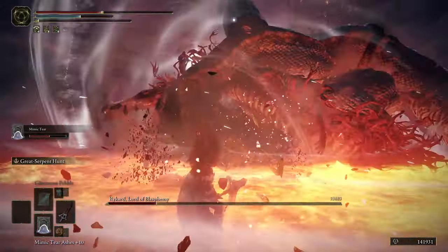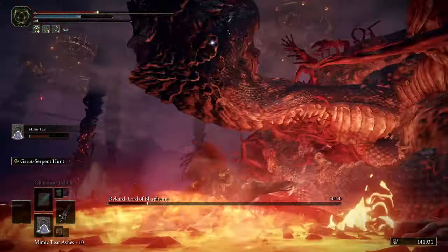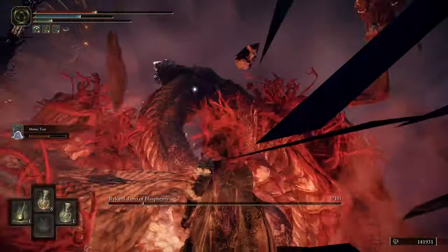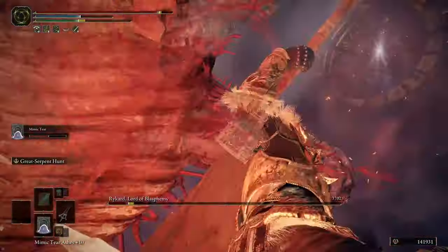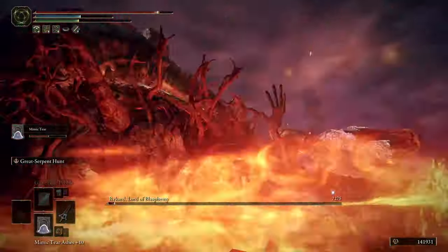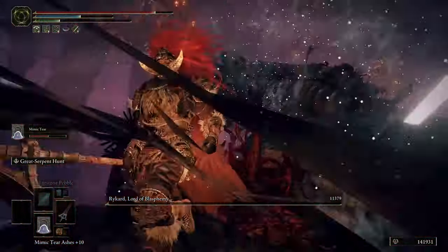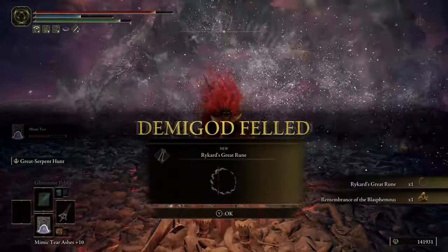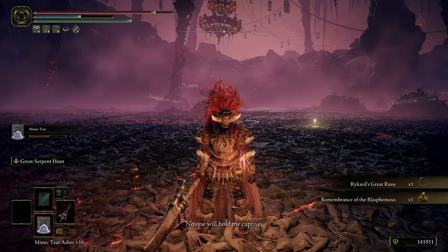If you've run out of skill FP, you can just do some regular swipes — look at the damage. Just keep an eye on your health. There we go — Rykard is done. You'll then receive Rykard's Great Rune and the Remembrance of the Blasphemous.